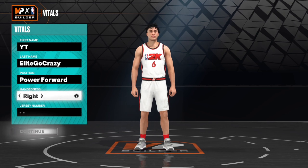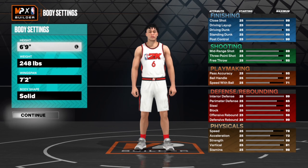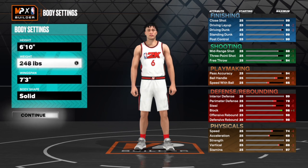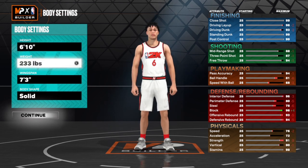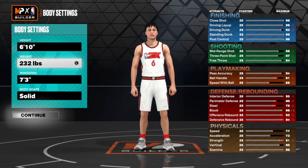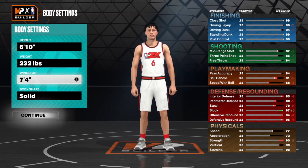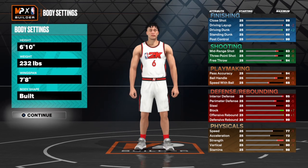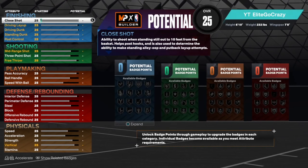So the position, I'm picking power forward. Y'all know it doesn't matter about the hand, doesn't matter about the jersey number, none of that. Now for height, everybody's been choosing 6'9", but I'm gonna go with 6'10", switch it up a little bit. My weight from 232. My wingspan, I'm maxing it out because with this weight, a max wingspan would go perfect. And I'm 6'10", so my wingspan goes up to 7'8". We did the body type as built.